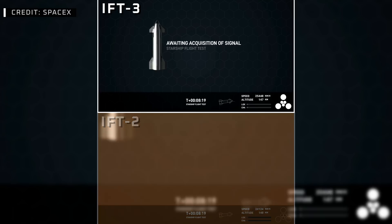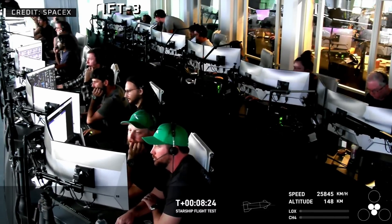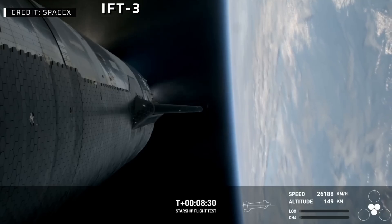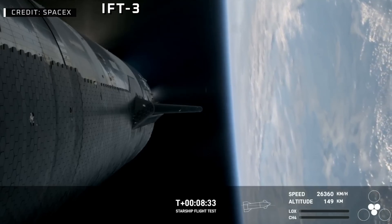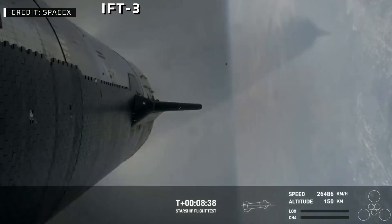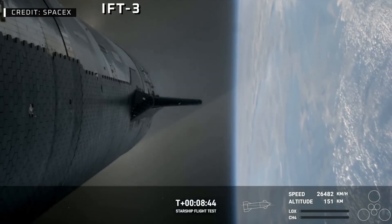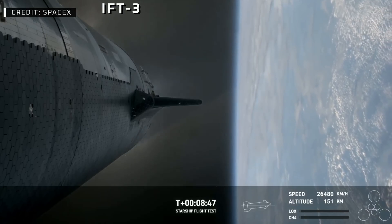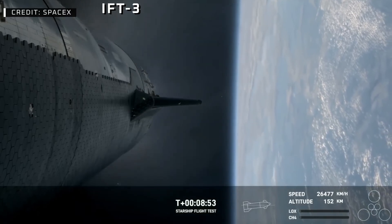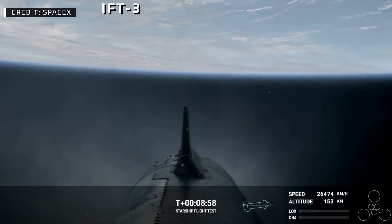That view we just had moments ago was a live shot of Star Command — there you see it again. This is our Mission Control Center at Starbase, where vehicle operators are standing by. The next milestone coming up is in less than a minute — engine cut off. Starship's six Raptor engines have successfully shut down.